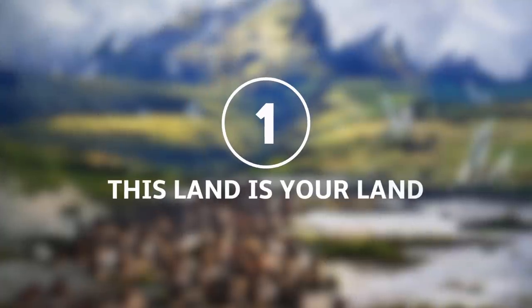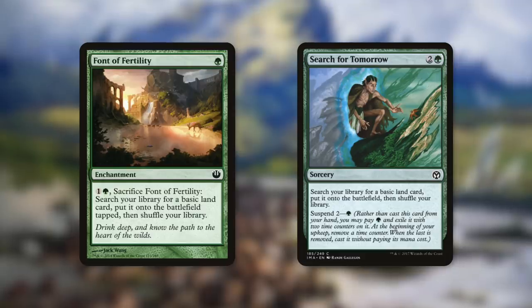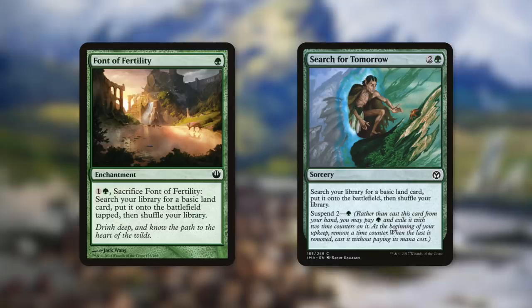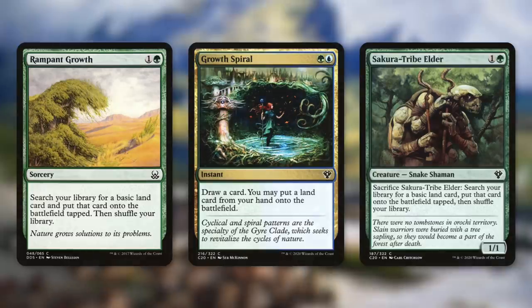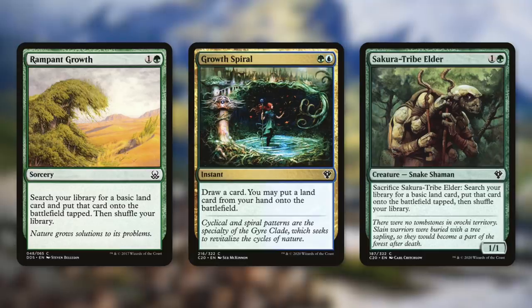Let's start with tactic number one: This Land is Your Land. First up there's Fawn of Fertility, which is kind of like Wayfarer's Bauble but it's an enchantment and it's green. Search for Tomorrow is another fantastic turn one play — we can suspend it for one green and it gets us a basic land into play untapped. Next up we've got three great turn two plays with Rampant Growth, Growth Spiral, and Sakura-Tribe Elder. Rampant Growth gets us one basic into play tapped. Growth Spiral lets us draw a card and put a land from our hand onto the battlefield, and we can sacrifice Sakura-Tribe Elder to get a basic land into play tapped.